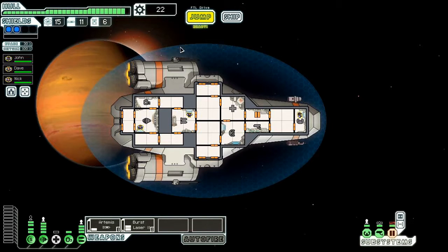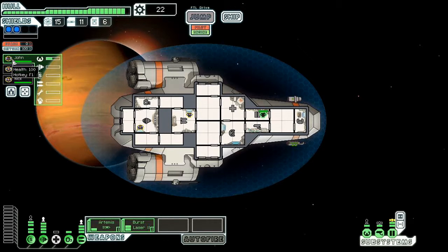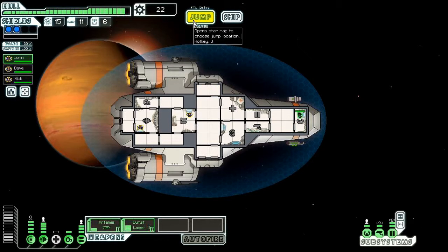One of your subsystems is damaged — the door, which we just got. Now, the crewman stats: you have five skills — helm, engines, shields, weapons, repair, and hand-to-hand combat. They improve as you practice them. Dave's engine skill is increasing, Nick's weapons skill is increasing, and John's helm has been increasing with his repair increasing slightly. Sometimes you can recruit new crew members already highly skilled in particular areas. The advantage of humans over other species is that their skills increase somewhat faster.